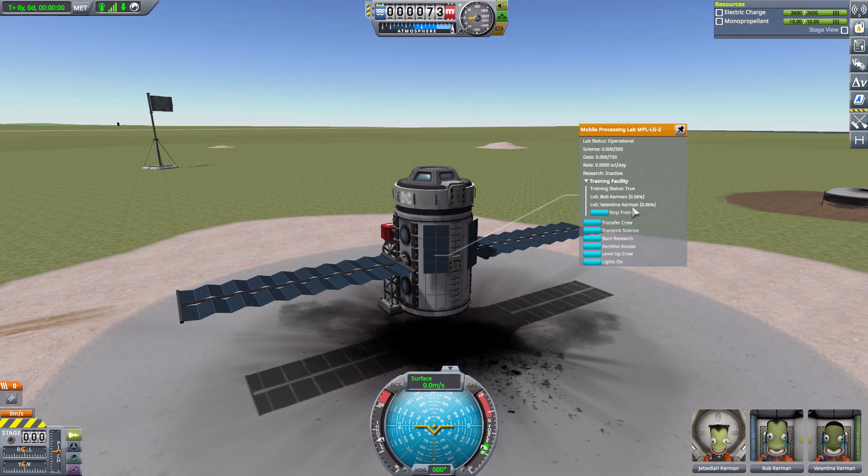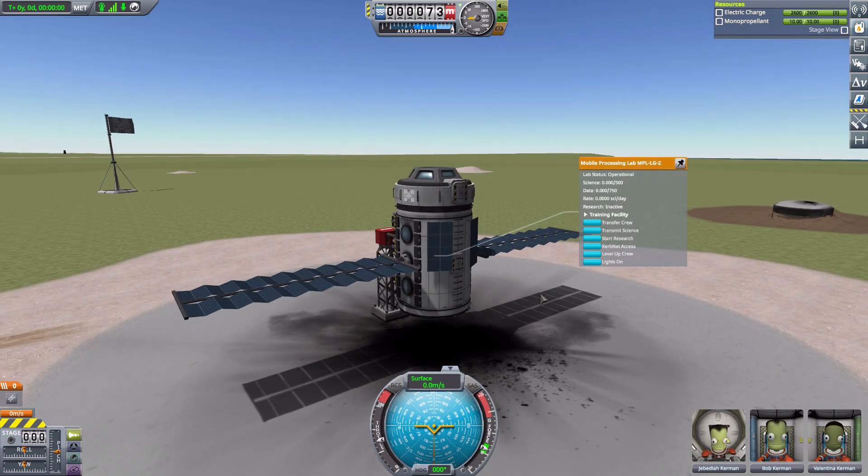In this mod it takes time, giving your Kerbals something to do on those long missions rather than being an instantaneous button click, which I feel could be quite easily gamed into some sort of experience farm. This way it's just time and electric charge - granted you still could build a giant space station in orbit where they train four times more quickly with 20 Mobile Processing Labs, but it's at least still taking some form of time and effort.